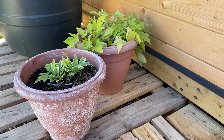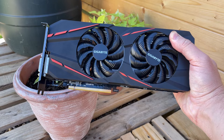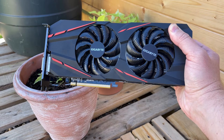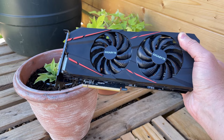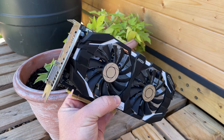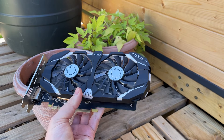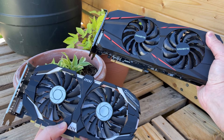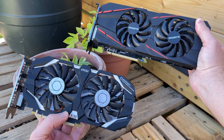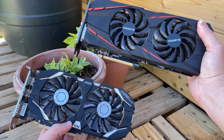Hello everyone and welcome to another video. Back in 2016 the GTX 1060 launched in two variations, the 3GB and the 6GB model. Aside from the differences in VRAM we also had the difference in price. Here in the UK I think the 6GB card went for £240 and the 3GB card £190, and at the time I said it was a good choice if you were on a much stricter budget. I in fact used a 3GB GTX 1060 for quite a long time.